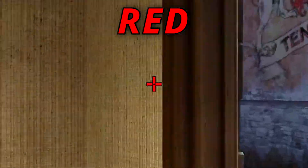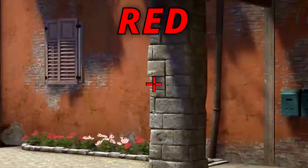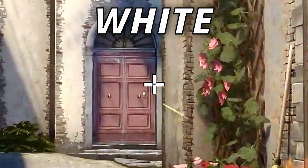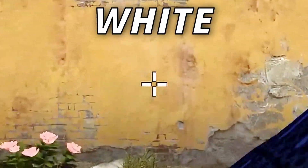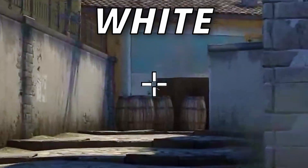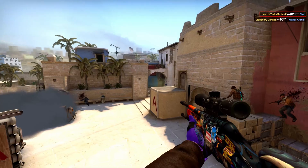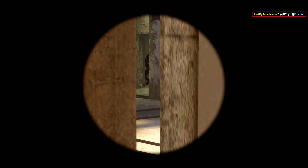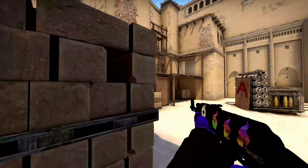Red crosshairs are the most over-the-top and easiest to see in general, but for a lot of people they can be more fatiguing to look at because it's such a strong color. White crosshairs generally aren't the best, but with a slight outline you can use them in almost any scenario. Ultimately, you want a color that makes your crosshair stand out from the background in every scenario so you don't lose track of it under pressure, which can lead to missing shots.